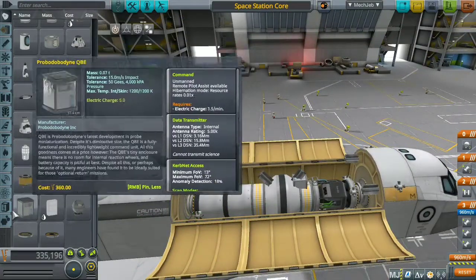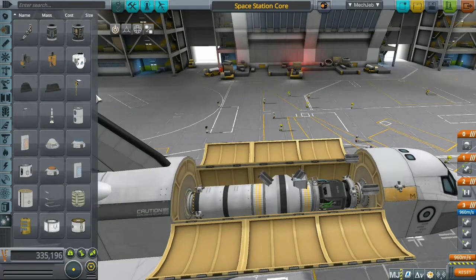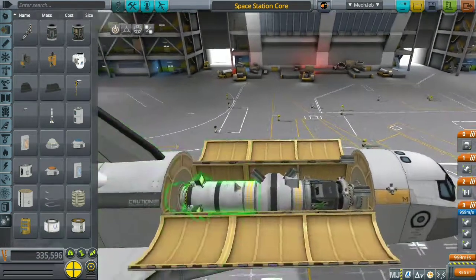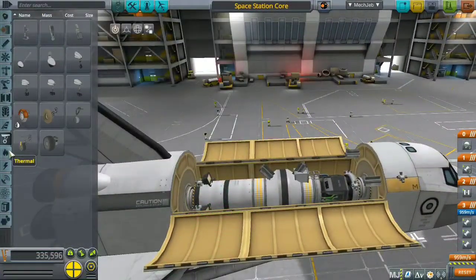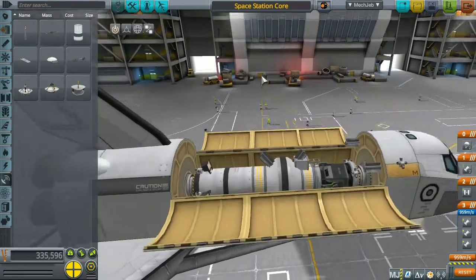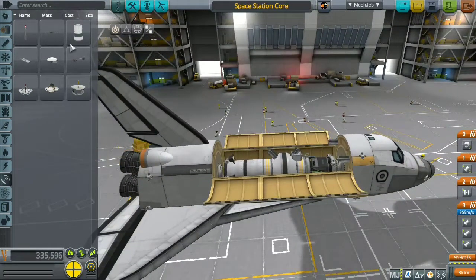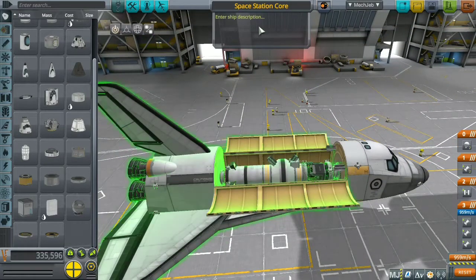I just need to attach it to the external fuel tank. I added some lights because I'll need to see during dark docking, even though I have brightness turned up. I was also going to add a communication antenna but decided against it. I closed the cargo bay doors.